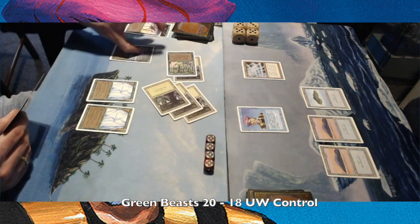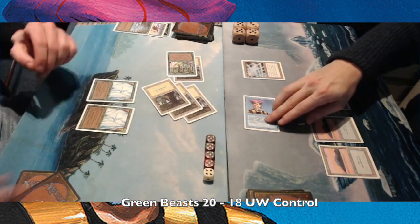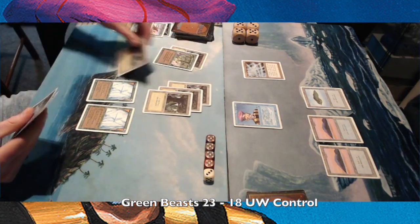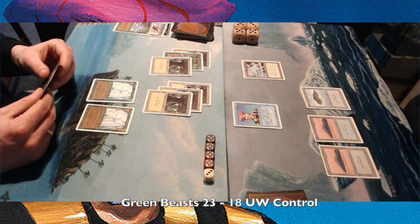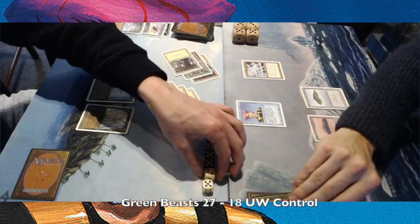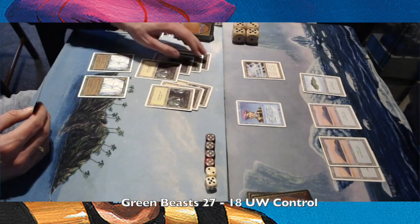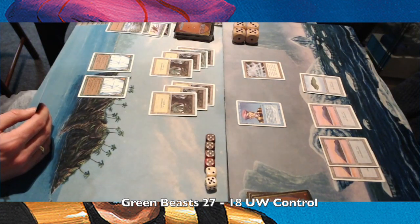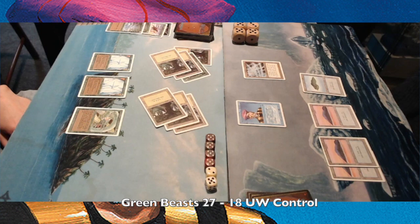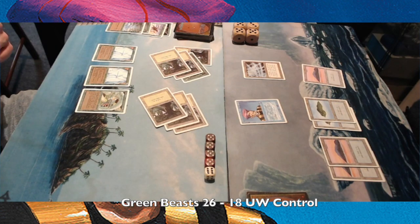Not playing anything at the moment. He's got two Walls of Ice, and he's playing a Stream of Life, so he's gaining 4 lives — he's on 24 now. I ping him for 1 with the Prodigal Sorcerer. It looks like I'm not drawing any white mana; that's probably why I'm stuck at the moment. And another Stream of Life, so he's on 27. There is a Crawl Worm, and I didn't counter — that's a problem.